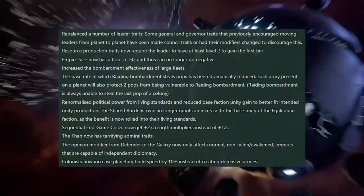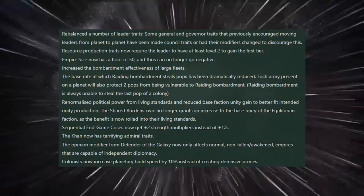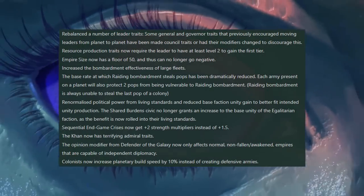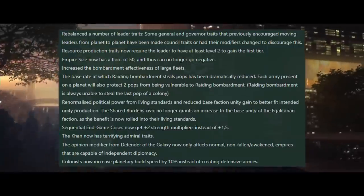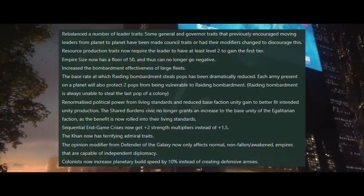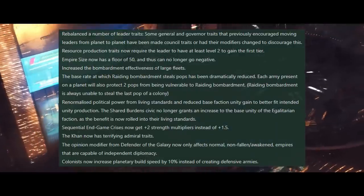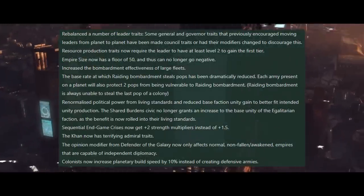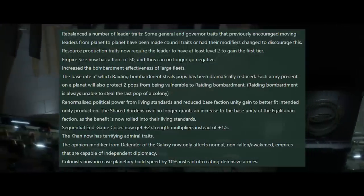Pushing back this ability, making it so your leaders must be higher levels before they can unlock this trait, is a bit of a double-edged sword from a design perspective. Either they're going to push these traits back so far that they're pretty irrelevant — they only provide a flat resource bonus, meaning much later in the game that tiny amount of resources won't be worth using up your leader capacity slots. But if it's too early, you end up with this overpowered situation.